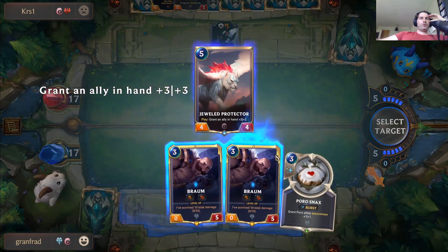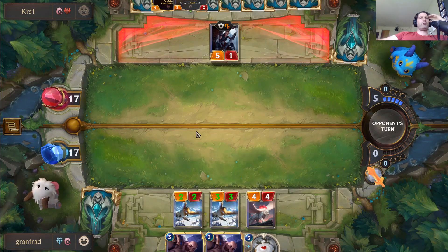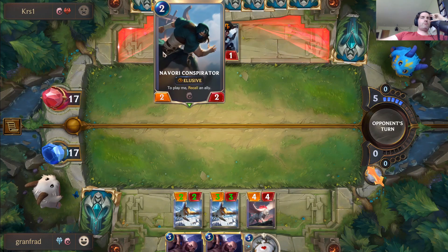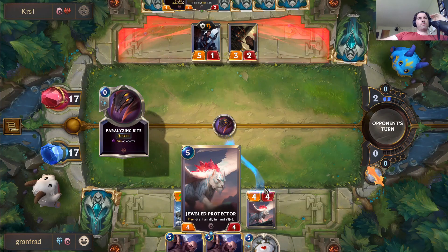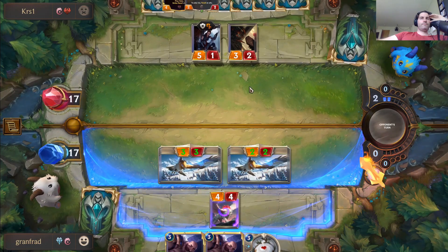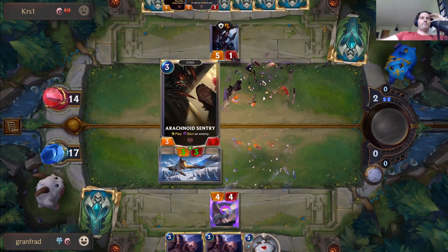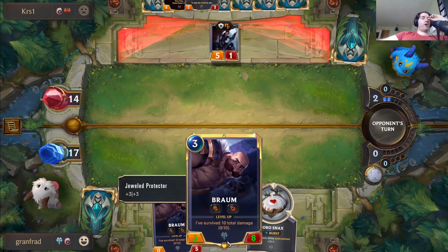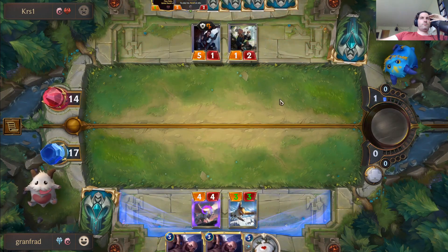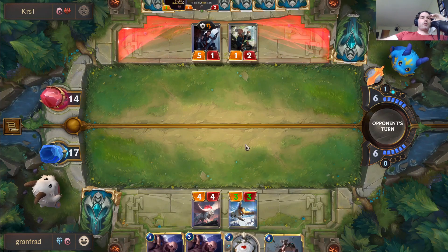Let's play our Jewel Protector and give one of the Brahms — we'll make the Brahms pretty big so when we can play him he's going to deal a good amount of damage. They maybe play Katarina — no, okay. Stunning floor, that's fine. Now we can play Brahms as a 3/8. I can challenge if I need to. Getting lucky with the champions here!